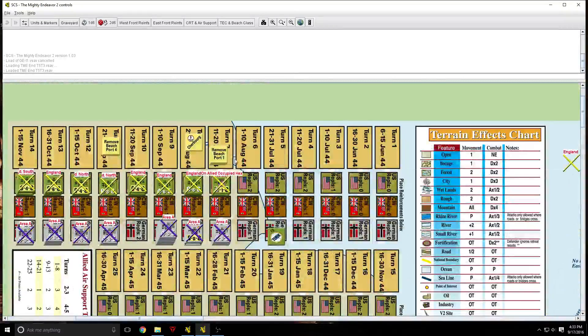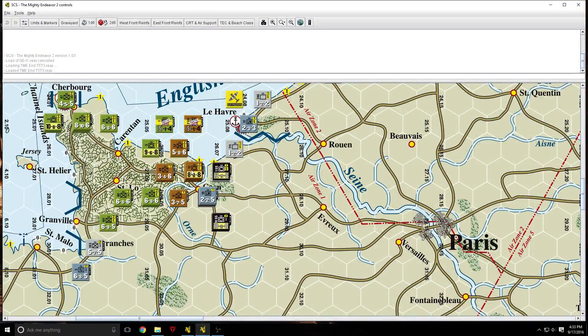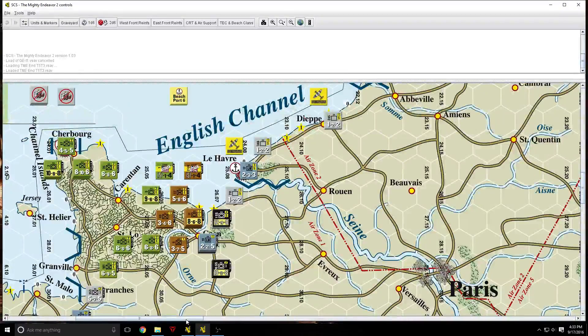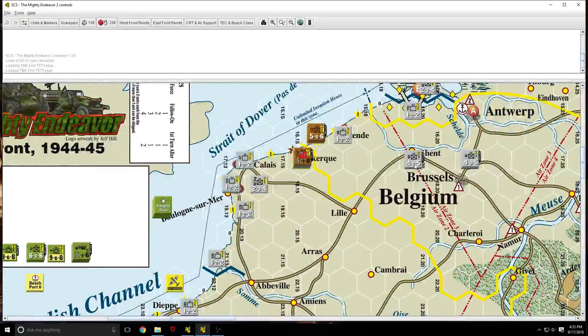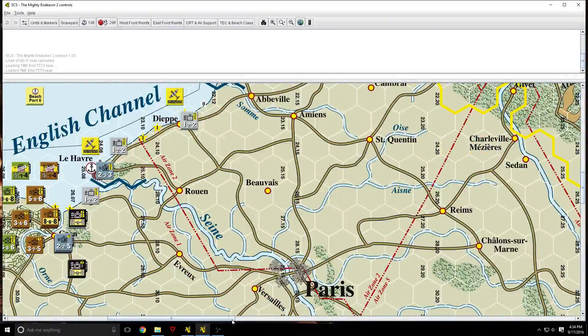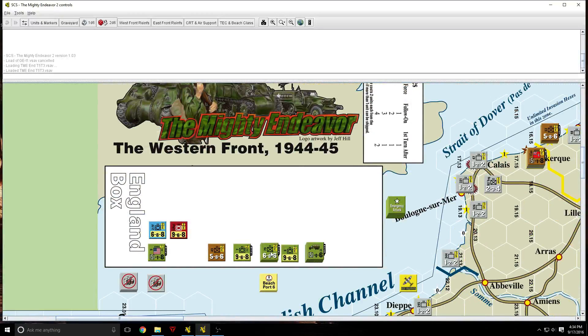At this point we're on turn five. We've established the beachhead pretty well here. The Germans have pretty much pulled forward as much as they could conceivably pull forward, and it's not going to be enough. There's a lot of time — it's going to take just to get these additional stacks, which are halfway decent divisions, up to the front. And by that time, on turn seven you get the first Allied Airborne Task Force — a combined British-US airborne division basically — plus another US HQ on turn eight with two more infantry divisions, and another infantry division on turn nine. These keep coming.